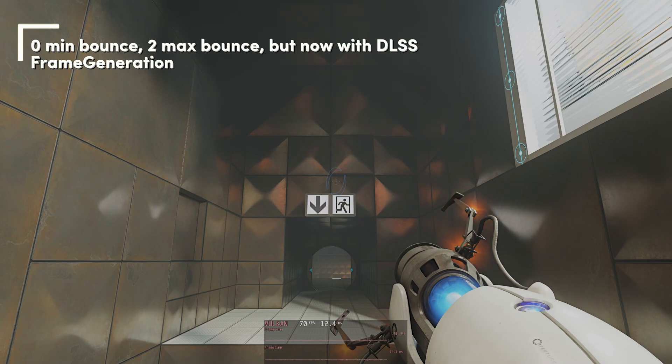Frame generation does have its quirks. Starting the game becomes a bit unstable with frame gen turned on — sometimes it loads, sometimes it doesn't. Load times seem to increase and controls become a bit more sluggish. Still, I'll leave this on. I play with a DualSense and while controls are more sluggish, it's nowhere near as bad as Cyberpunk with frame gen. In Portal you don't need super fast reaction speeds — though I'm not sure about the end battle against GLaDOS. You can always turn frame gen off if needed.